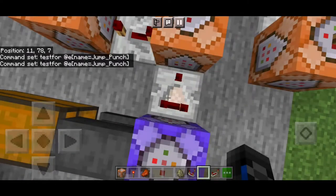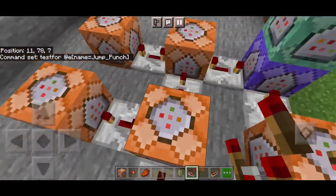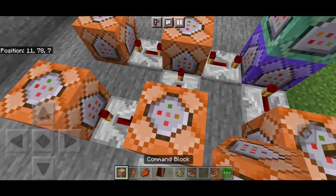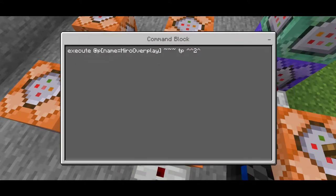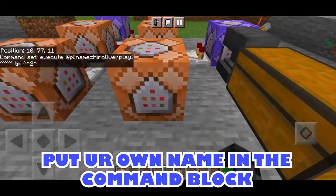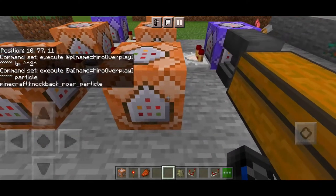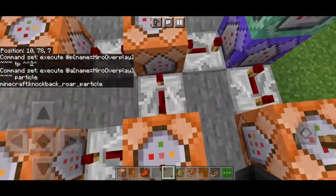This part is a redstone repeater to keep the circuit running. Next we have an impulse command: execute at the player with name set to your own username, then TP to the arrow position. Replace my name with your own username. This part also has a redstone repeater followed by a particle command using the 'knockback_or_particle' — put your own name in the execute command, set it to chain and always active.